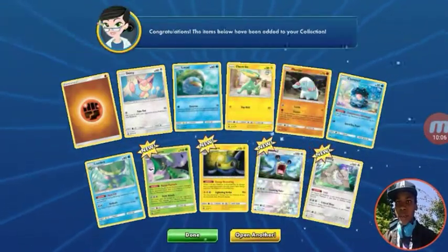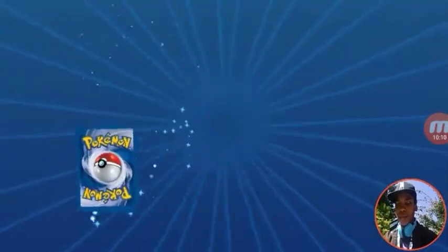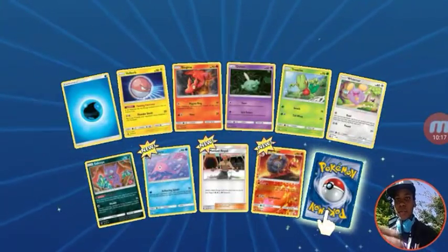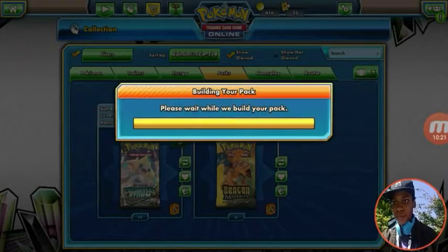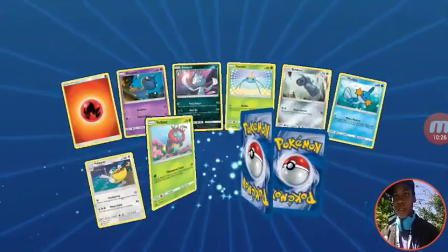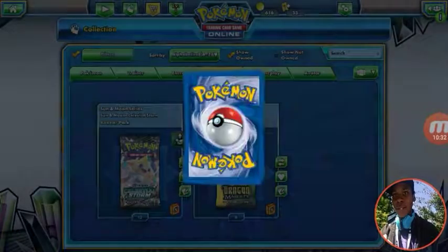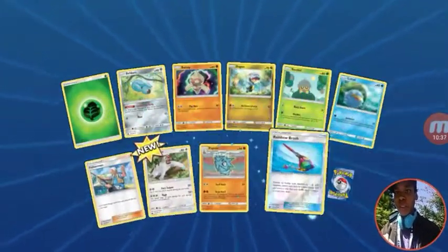Alright, we got our snares — it's a Slaking. So far, three GXs at four full arts — not bad at all so far. I'm hoping we'll be able to pull some stuff at the last minute. Reverse Cargo and a Bandit's. 14 packs left, guys. Let's just pull them. We've been pulling better stuff out of this box than we have in real life so far.